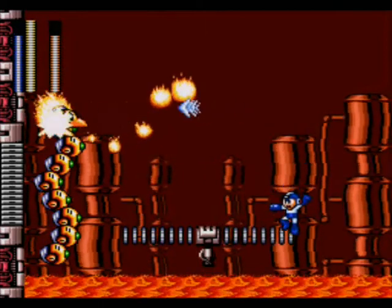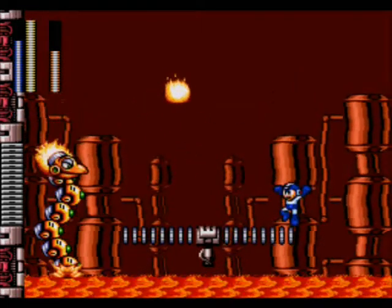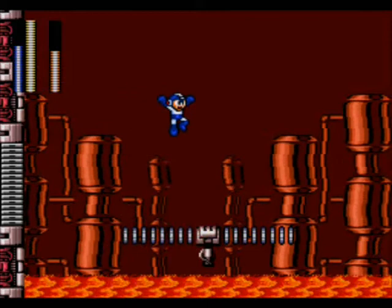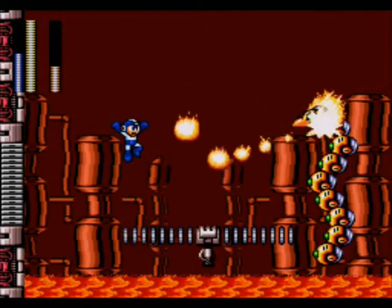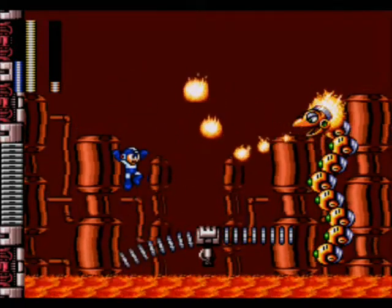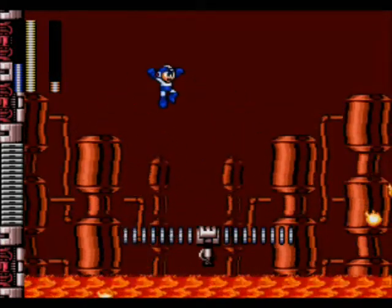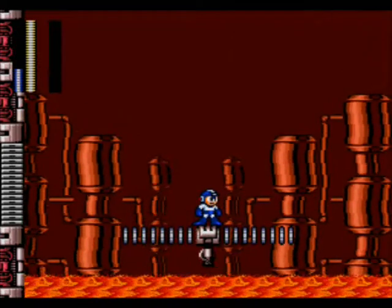It has three attacks. Whenever it comes out of the lava it will either shoot a steady stream of fireballs, which will be very easy to avoid if you just stay away from it. After it's finished that attack it will go into the lava, dive up and out, and fireballs will come out — you can't hurt it while it's doing that so just avoid it and the fireballs. Then it'll come back up on either side of the lava and start doing one of two attacks again: either shoot a steady stream of fireballs, or shoot fireballs directly at you. The direct fireballs are a lot more difficult to dodge than the stream, but still not too bad. It'll just keep on repeating that until it's dead. Overall, a pretty easy boss but a fun one.